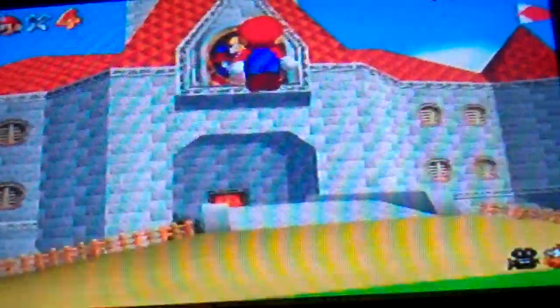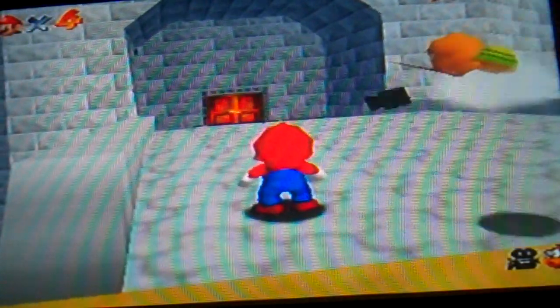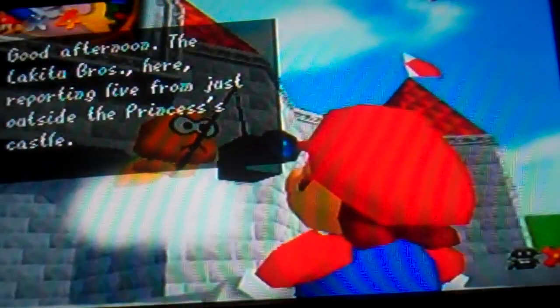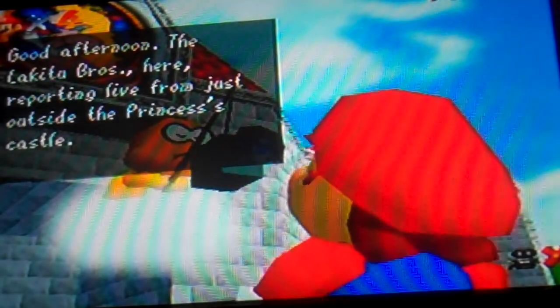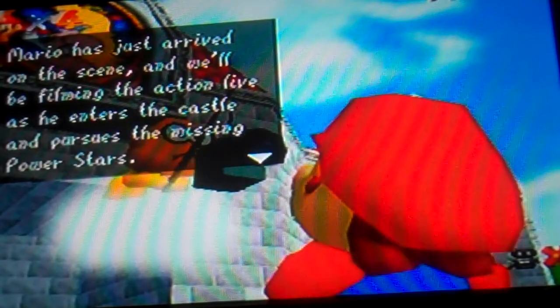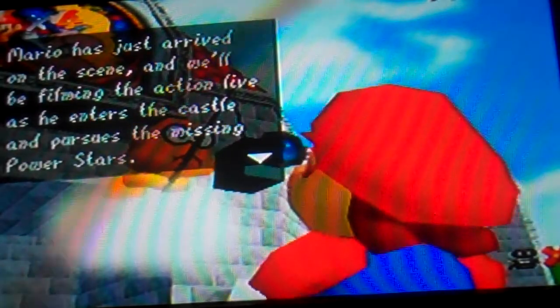Alright, so triple A is triple jump, Z and A is the long jump. Breaking news — good afternoon, the Lakito Bros here. Wow, I actually guessed their name right — I'm awesome, I have a great memory. Reporting live from just outside the princess castle, Mario has just arrived on the scene and will be pursuing the missing power stars. Wait, what missing power stars? I just came for cake!